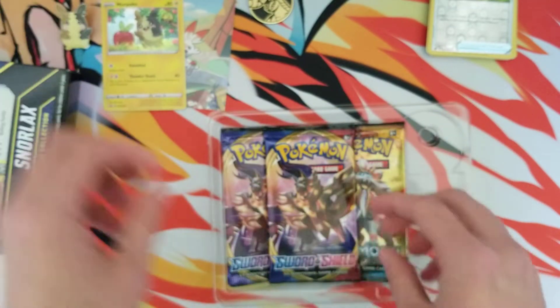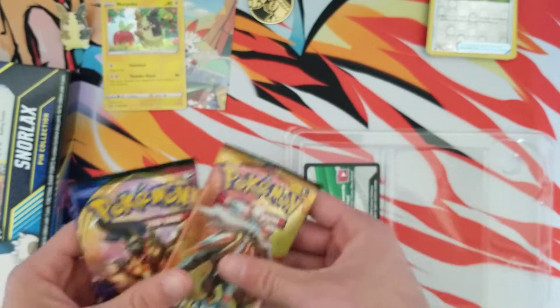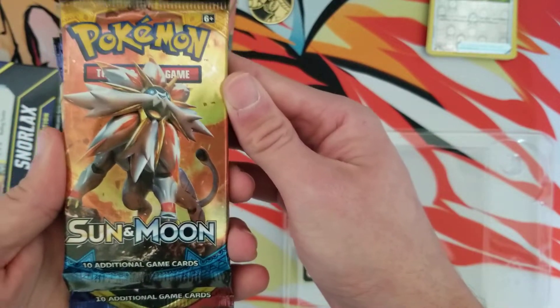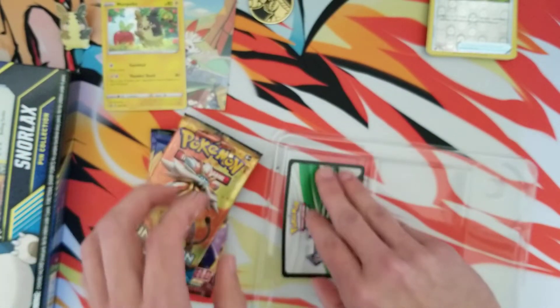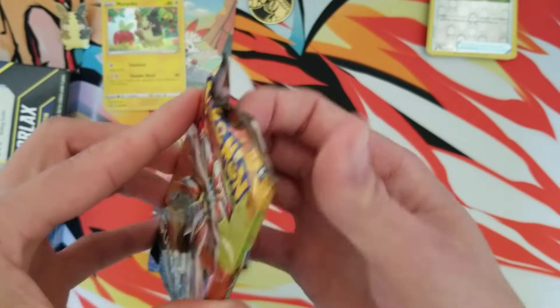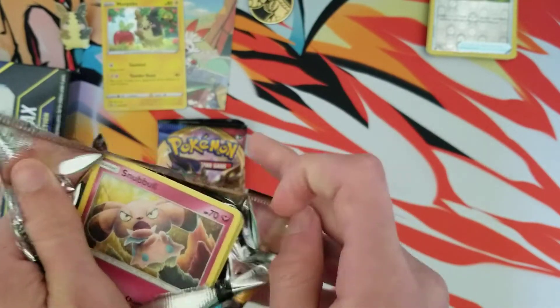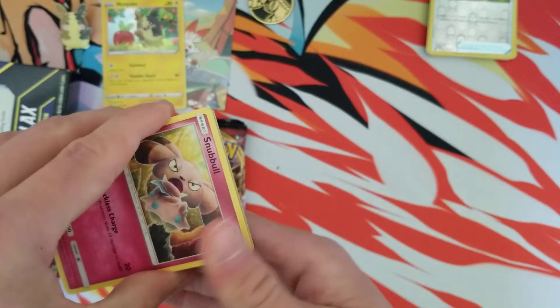I don't really know what to do with the pins honestly — I just have a stack of pins. You do get a Sun and Moon base pack and then two Sword and Shield packs. It's kind of interesting how they're sticking Sun and Moon base packs in there, but what can you do. Alright, here we go, first pack!